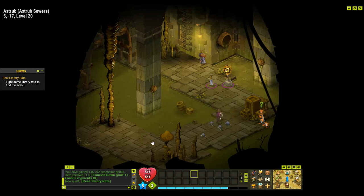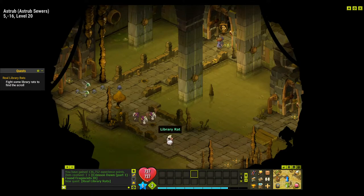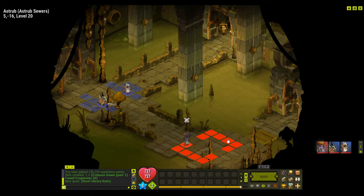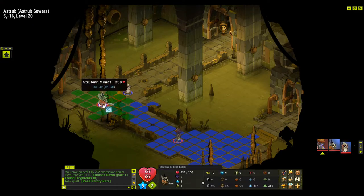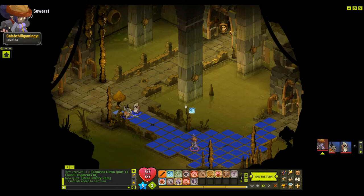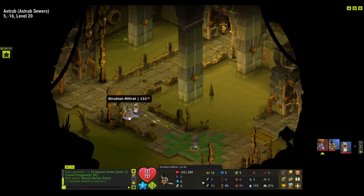Continue one map to 5,-16 and talk to the library rat. So we'll go down one map. We're going to be entering a fight now. So we'll talk to library rat here and attack. For now it's just these two. They've got a decent amount of health. We'll just try and move through and kill these rats as quick as we can without taking too much damage. 47 is a pretty decent hit for coin throwing. He'll be dead next turn.